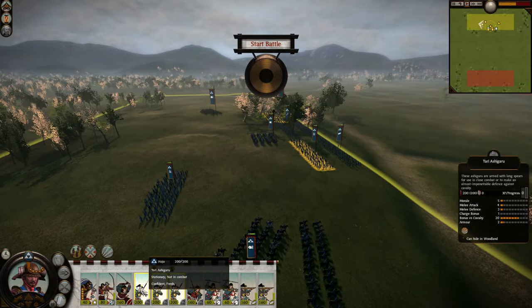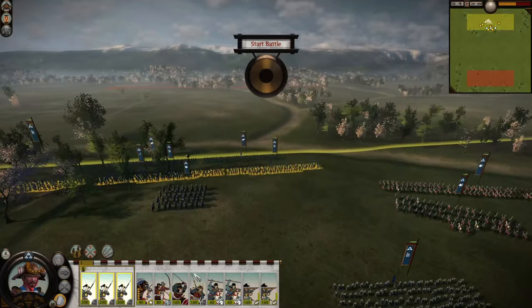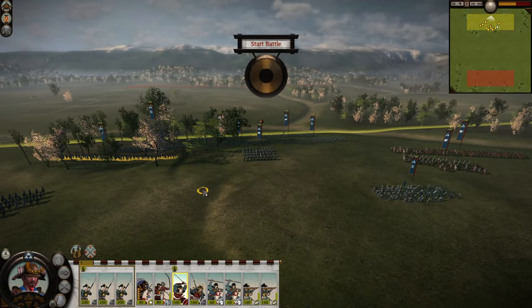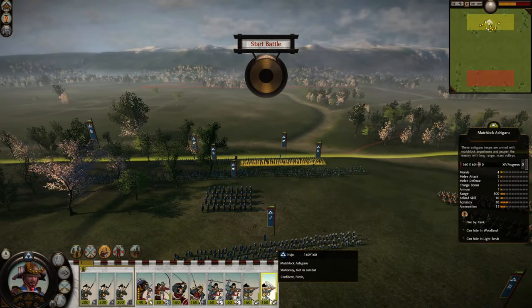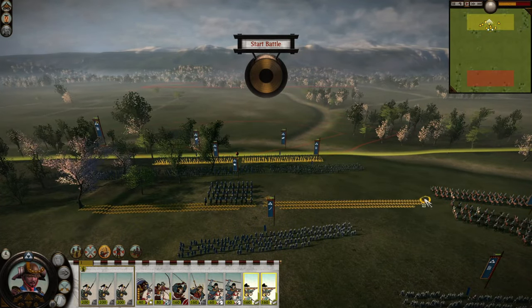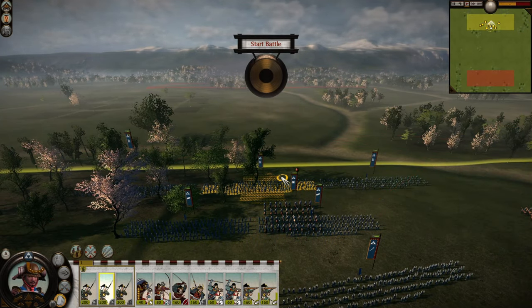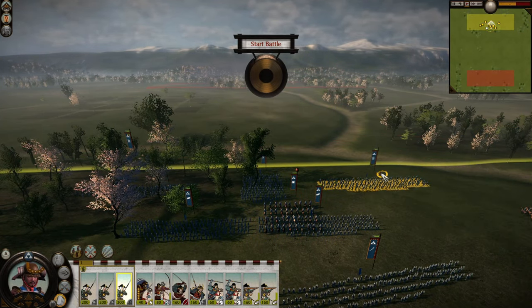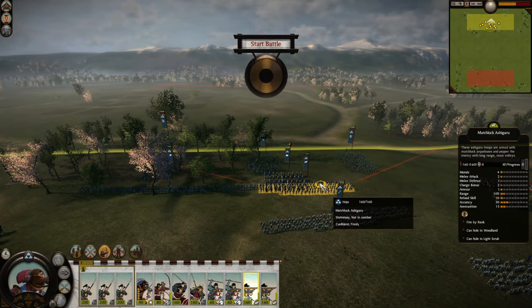Yari samurai and yari ashigaru are going to be in one group — just easy deployment. I'm going to do a pike-and-shot formation, combining pike-and-shot with Mongol tactics. I'll make this a locked group over here.